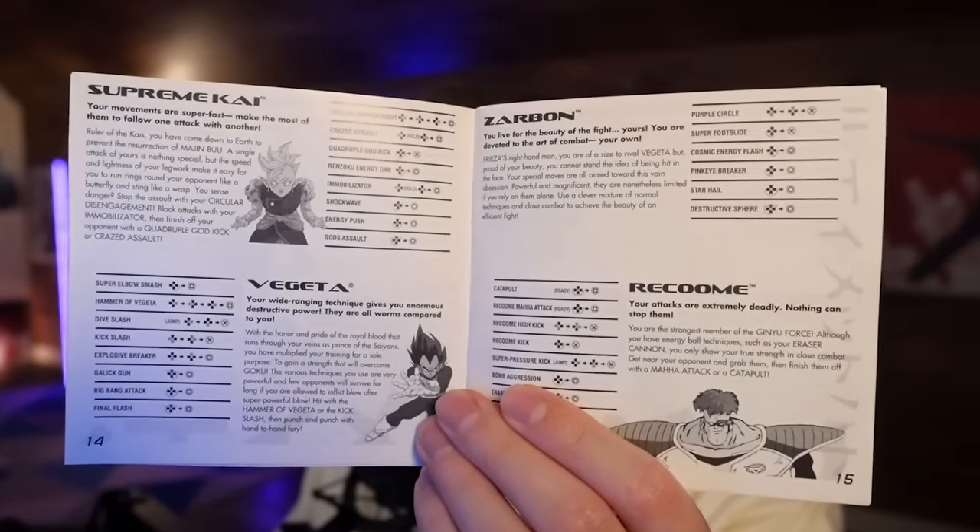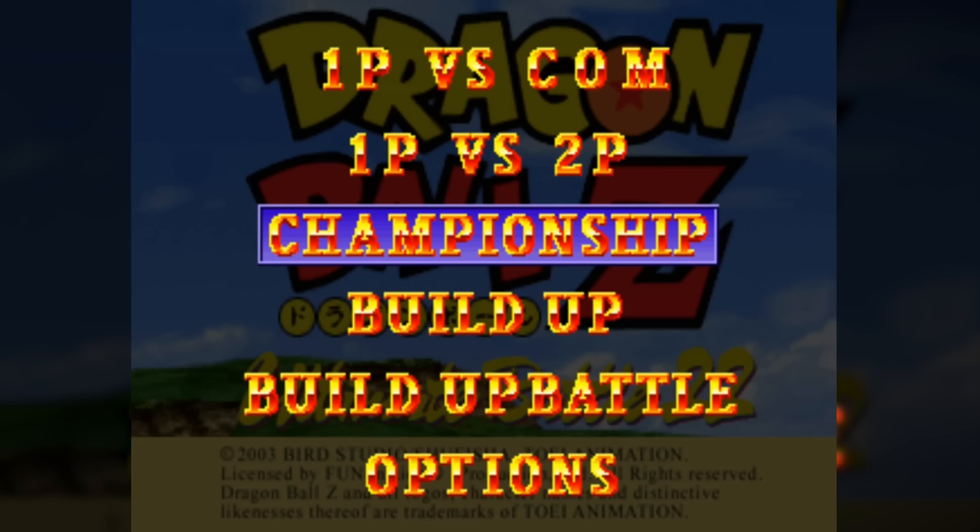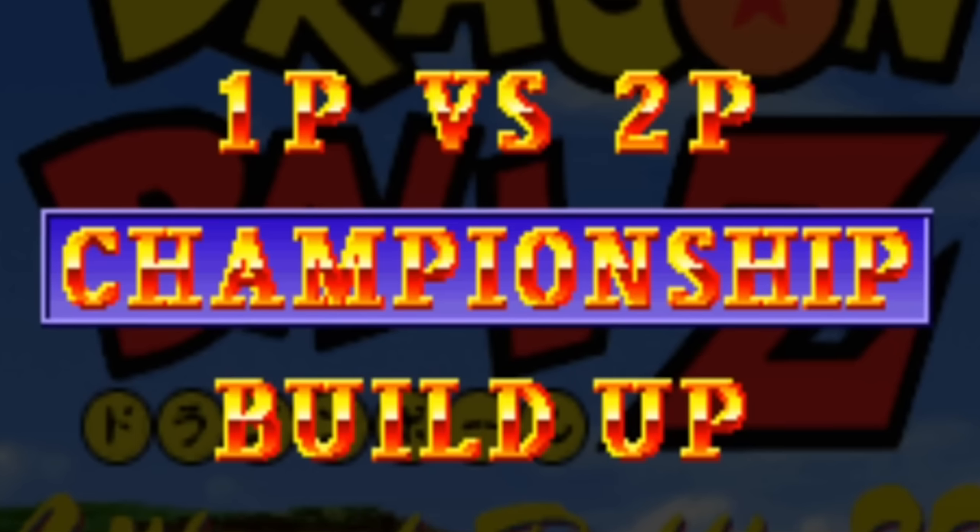Nano, how we feeling? You ready to play some Ultimate Battle 22? Sorry, Dotto, I'm getting some reading in right now. Give me a second. Oh yeah, you got your strategy guide in your hand? I do too. I like all the character pictures, honestly. All right, Nano, Ultimate Battle 22. Look at this pristine championship. You want to do a tournament? Let's do a tournament.